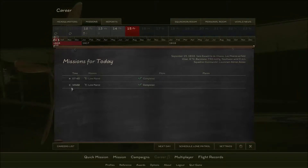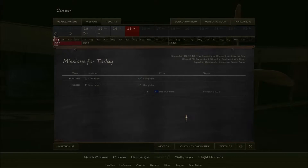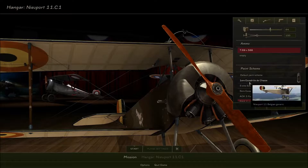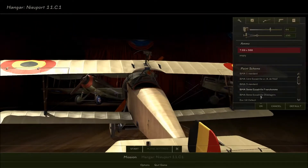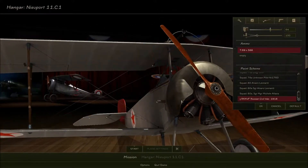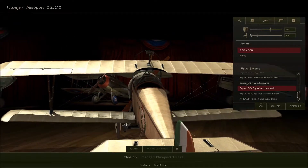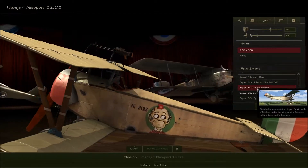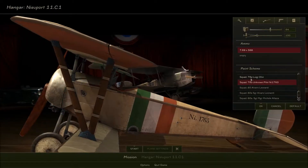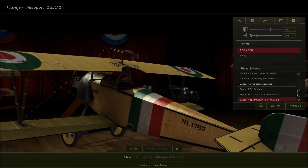Everything's been completed, which means we're going to schedule a lone patrol. Let's look at the hangar. Of course it's defaulting me to the wrong paint job. Let's see what else they have — Russian Civil War, look at that. That doesn't really make sense here, and Italian paint jobs don't make sense either, even though I like that one with the monkey. Luigi Olivi, unknown pilot.